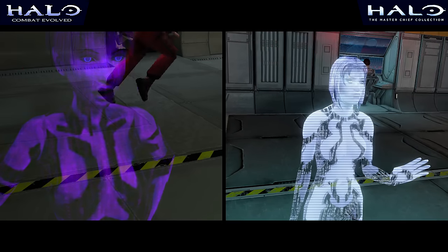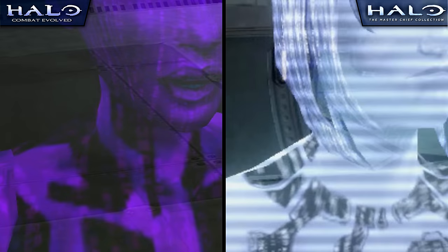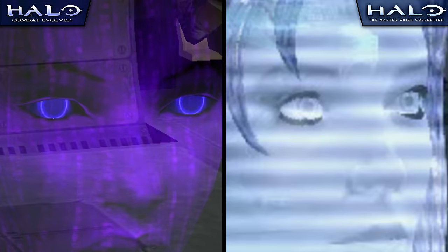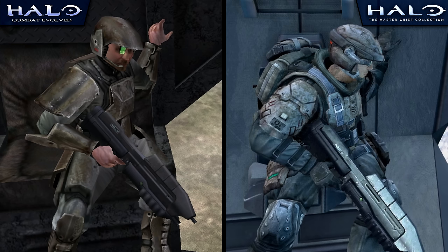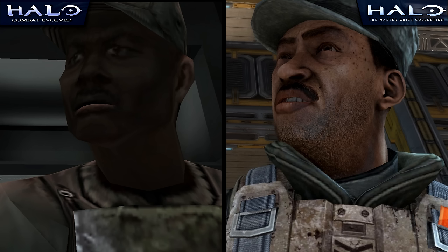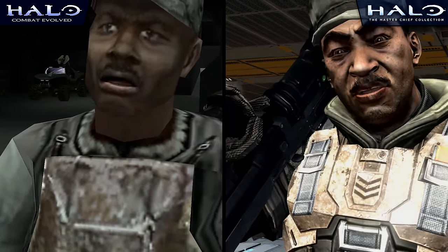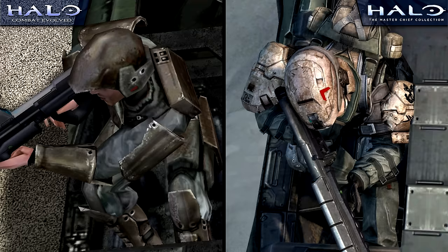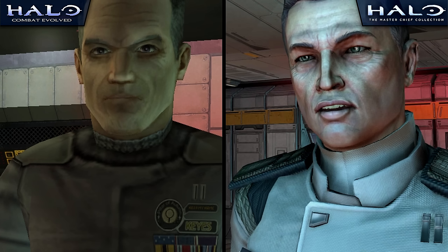Cortana has also seen some pretty major changes, with her purple coloration being replaced with a mix of white and blue, and a different scanline effect, replacing the sort of Matrix-like appearance she sported before. Her eyes are no longer distinctly blue, and her hair is now much longer, likely to associate her model more closely with the design of later iterations of the character. The Marines have seen some of the best changes, with designs that remain consistent with the original style, only with an extra level of detail and complexity. Sergeant Johnson's facial model now sports freckles and some light stubble along his neck and jaw, and is now able to express more genuine emotions during cutscenes. Overall, most of the character models have seen a pretty major bump to quality, though some changes like Chief's helmet and Captain Key's face may drift a bit too far artistically.